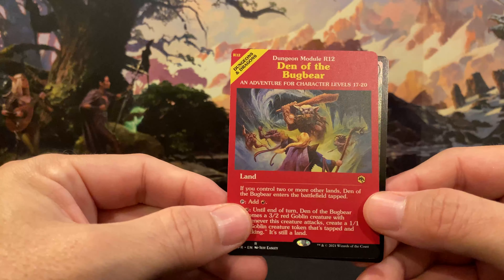We have a Goblin Token with a Dungeon on the back. This is the last one. We have a Power Word Kill art card — oh, that's cool, can't get the shine on it — yeah, that one's really cool.